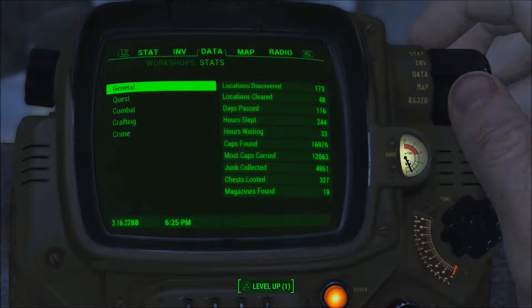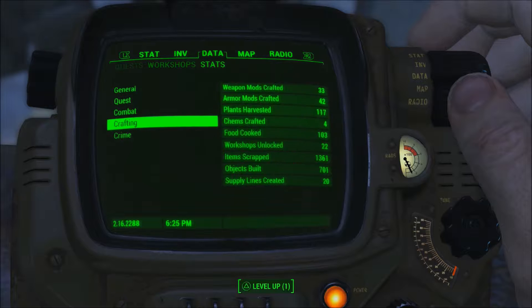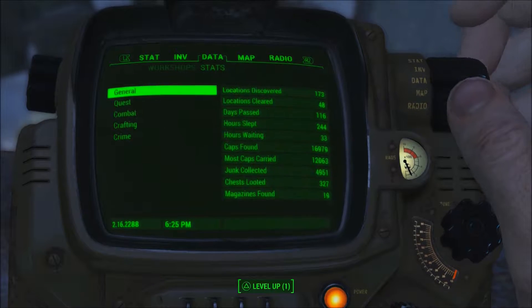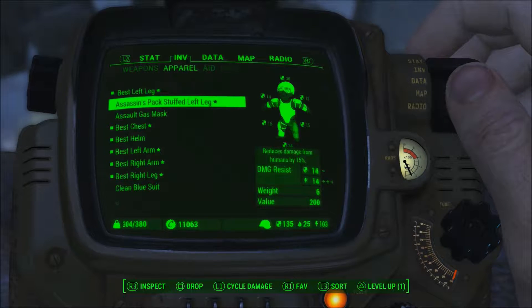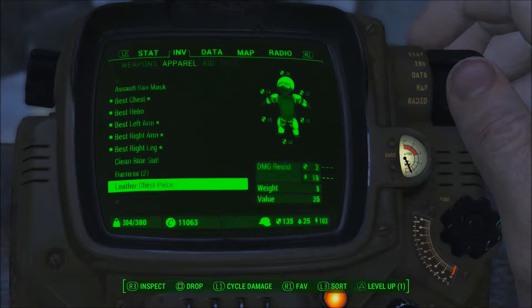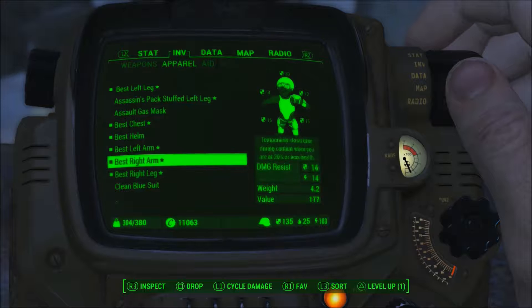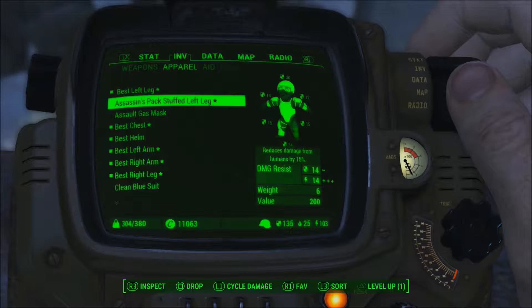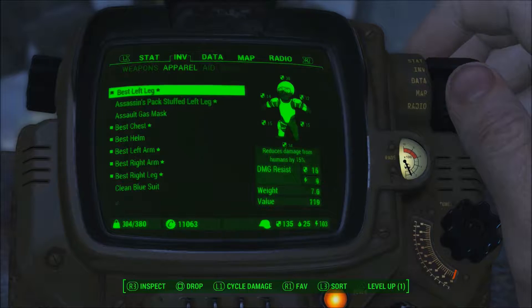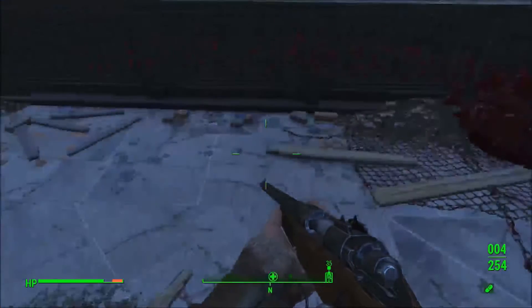Let's have a look and see what it says. Inventory, apparel - it's 14-14 against our previous left leg which is 15-9. So it's actually probably better once we've upgraded it. It's got the same perk on it as well. Great.